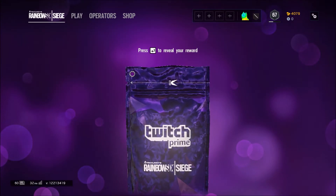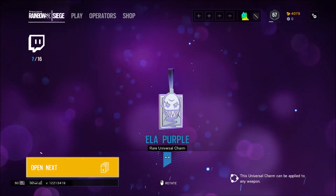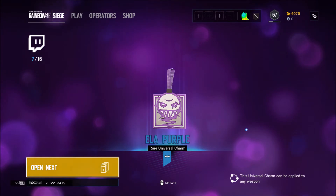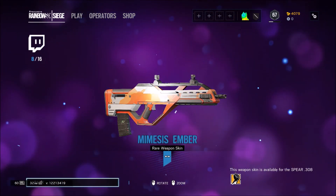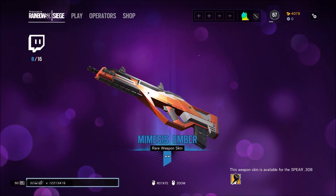Now this is the last pack. Guys, leave in the comments what you think this is going to be — I'll give you five seconds. I'm getting too impatient. Boom — Ella purple. Trash. Oh wait, that wasn't the last one. Mimesis Ember for Finca — doesn't actually look that bad.